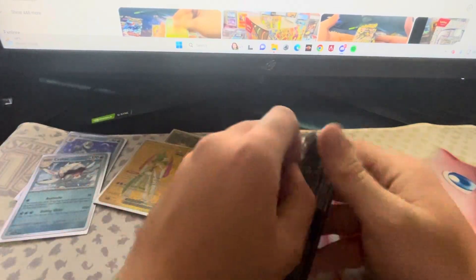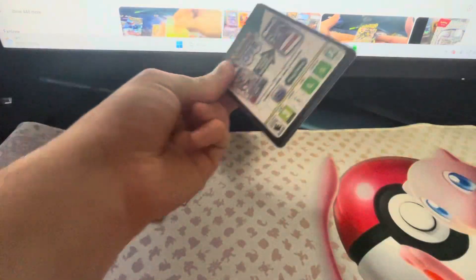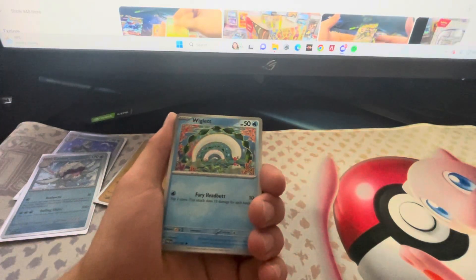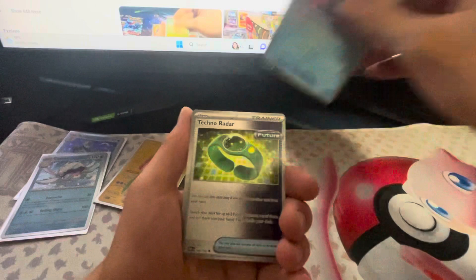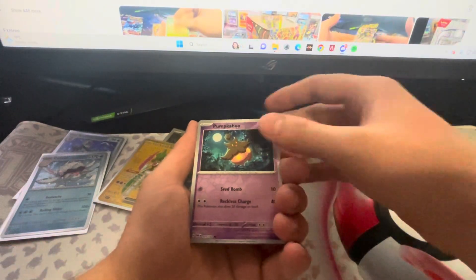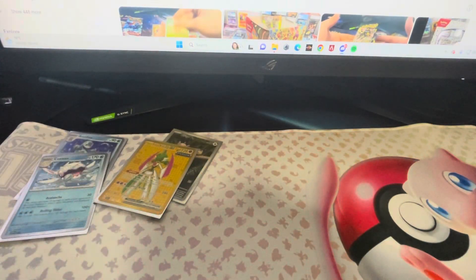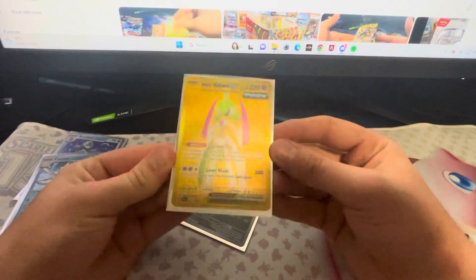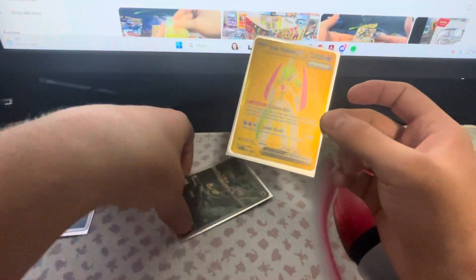And we still have one more pack left. The Garchomp would be one of the last gold cards I need. Let's see if we can get it in this pack — imagine. We got a Wimpod, a Pumpkiboo, and an Azarsin. We got a nice character rare, and we did get a card that we don't have yet — the Iron Valiant EX gold. That is a fantastic card. I'm happy with that.